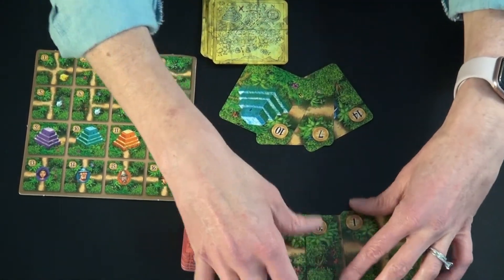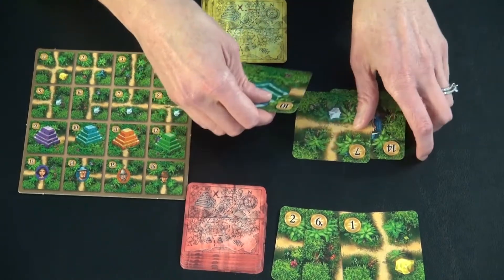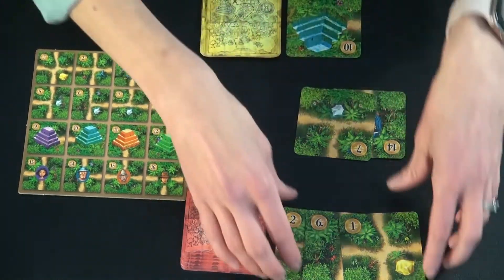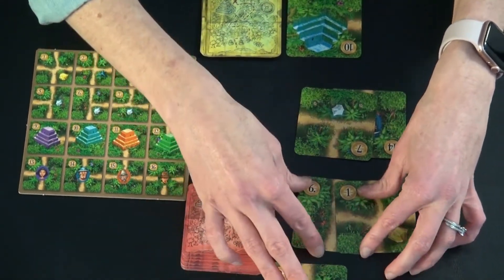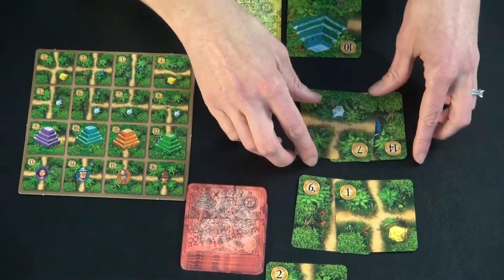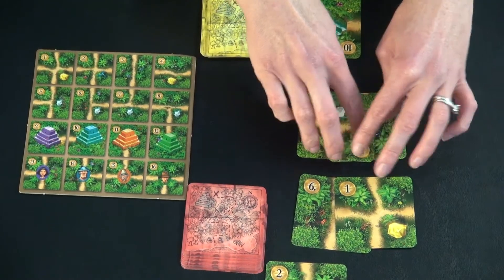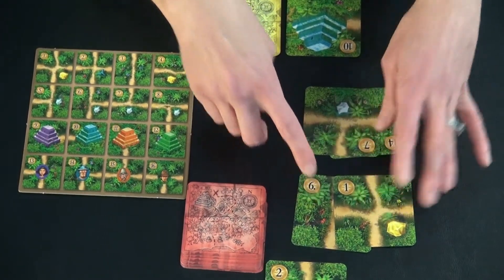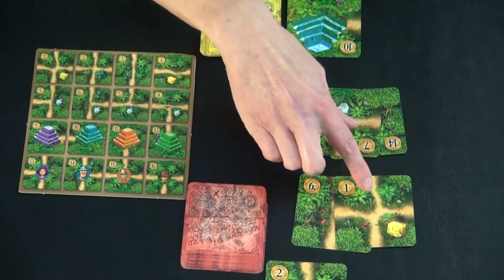To start, each player is dealt three tiles which the other person doesn't get to see, and you select two that you're going to play against the other player — this third one is reserved to play in a future round. Then at the same time, however many players are playing, you flip over the two cards you've selected at the same time and do a little math. Compare the value of the numbers added up. This person has a total of 21, and this person has a total of 7. The person who has the lowest total must discard one of their tiles.